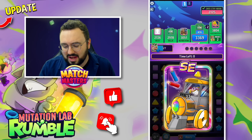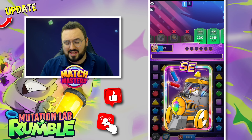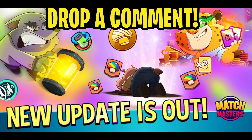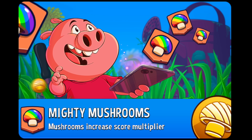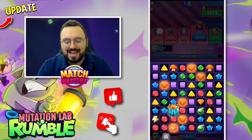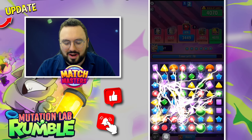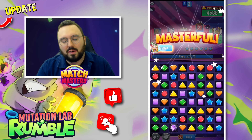We're out of moves with three seconds left, in second place, about 4,500 points off first place — we have some work to do. The opponent is using All Aboard SC as well, which is pretty good for this mode. Have you checked out the new update? Have you been having fun with booster stacking, Mighty Mushrooms, and the new Mutation Lab Rumble mode?